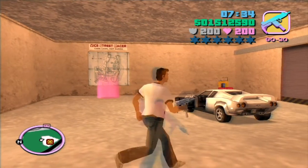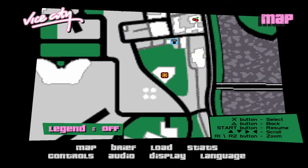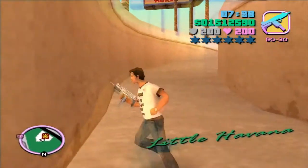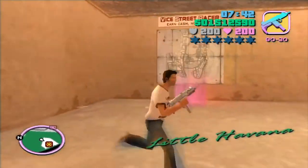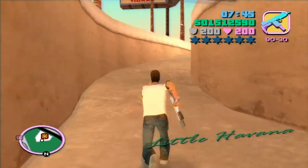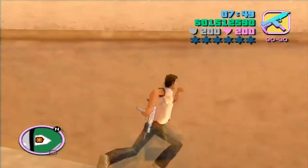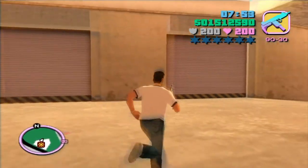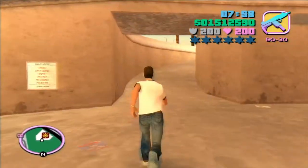Basically what you need to do first, you need to make sure that you buy this place here, where it says 'you are here' — the Sunshine Autos. It's going to cost you 50 grand, but it's really easy to get 50 grand because when you get to the mission where you take over the mansion, you get 50 grand. After that, you just come over to this location and buy the Sunshine Autos, and you're also going to need another 10 grand, so you'll have that as you play along in the missions or do some side activities.